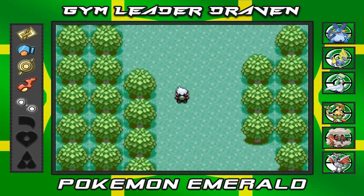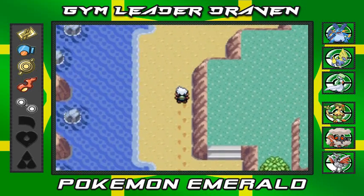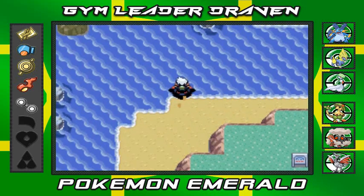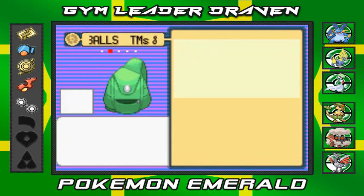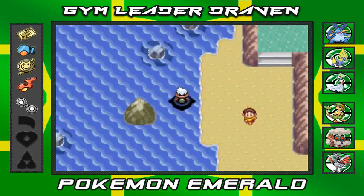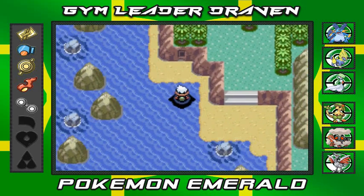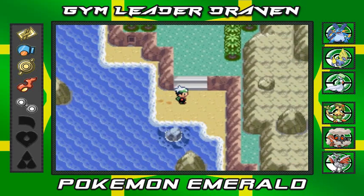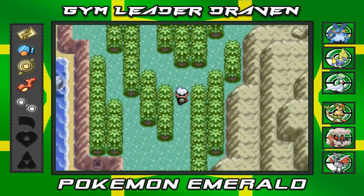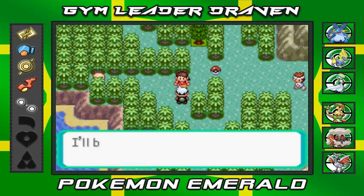What we're gonna do now is go up Route 115 and surf all the way up. What we need right now is a Super Repel. We just need to go up a little bit further — as you can see there's an indent there where you can get yourself a secret base. This place is actually filled with areas where you can get secret bases.